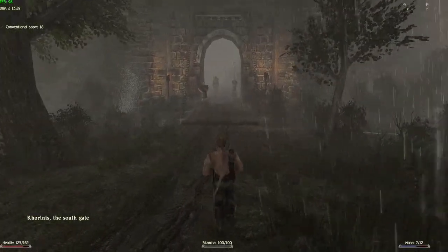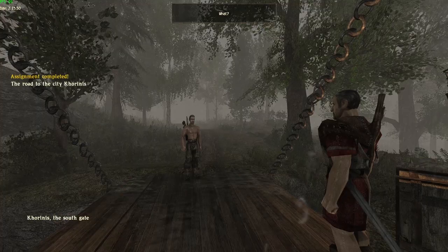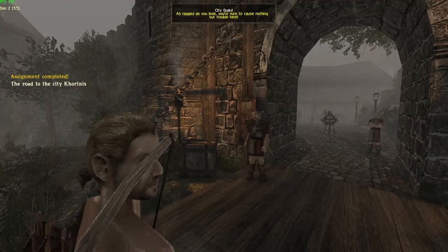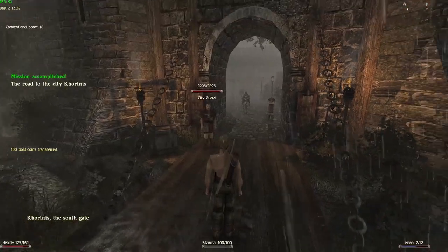Second option — much easier. You can basically skip everything beforehand and just give the guard 100 gold. You give him 100 gold and he lets you in.